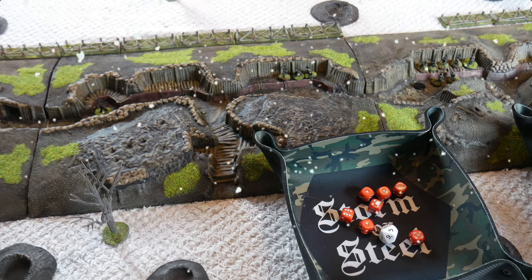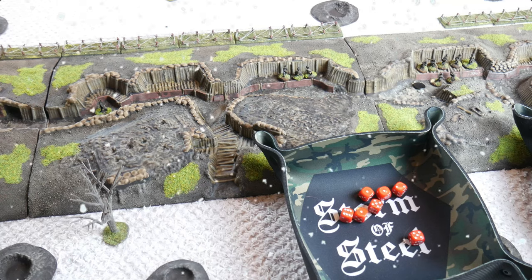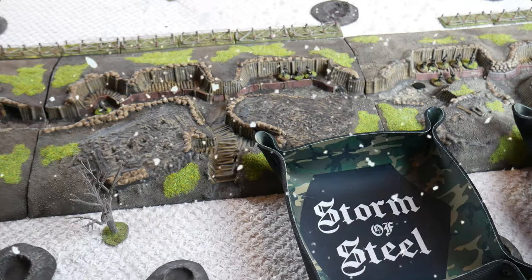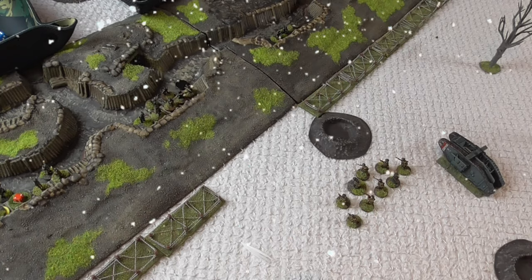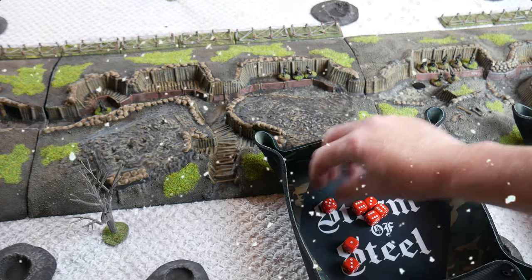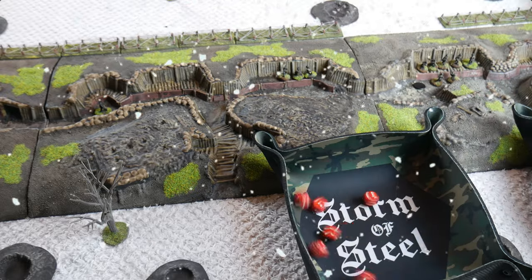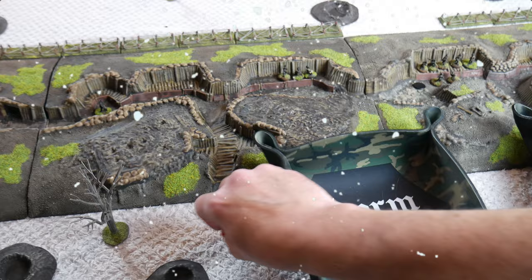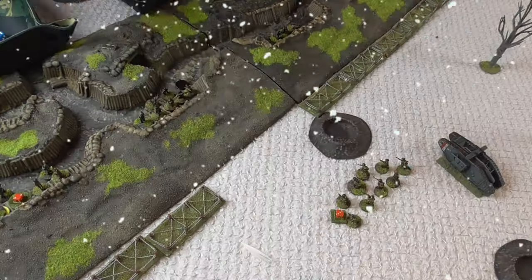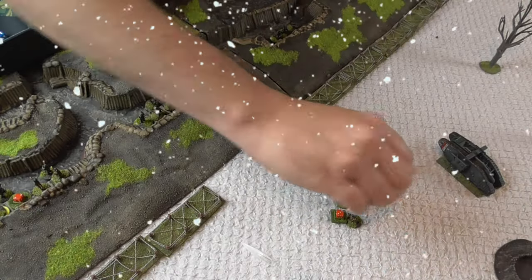The Germans fire on their blind card. The first group — seven men — fires at the British rifles in front of them. At close range, less than 18 inches, they're hitting on a three up. Six hits result in three kills and three shock on the British. Checking whether it's on their corporal: on a d10, one to three means yes — it's a six, so just three rifles dead. Then the remaining machine gun crew, three men with three rifles, also fires at the same rifles — hitting on threes up, three hits, resulting in one more kill and two more shock. The Australian rifles have now lost over half their men, with only five men and five shock remaining.